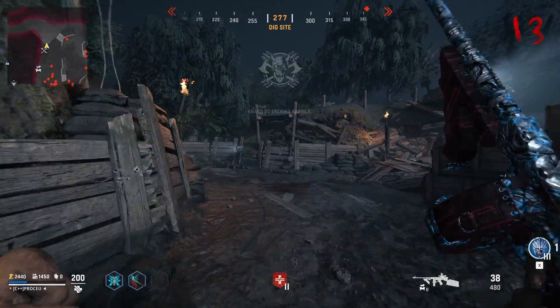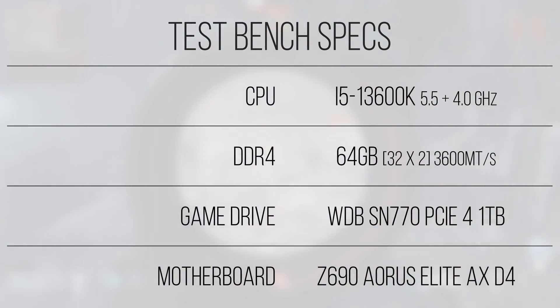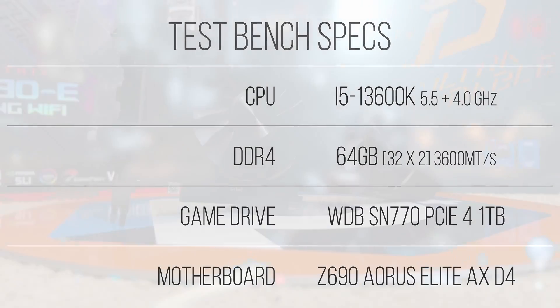To see how the A750 performs, let's throw it into the test system — a decently powerful PC that shouldn't provide any hurdles. To ensure the GPU is the limiting factor, I've got an i5-13600K clocked to 5.5 GHz on the performance cores and a flat 4 GHz on the efficiency cores. The 6 hyperthreaded performance cores will allow the card to be saturated with render data. To keep everything fed, we've got 64 gigs of 3.6 Gbps DDR4, which will perform adequately and won't bottleneck the CPU when paired with an A750. Additional test specs are in the description should you want to replicate these tests.